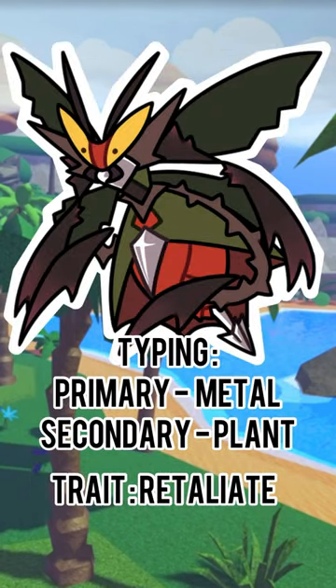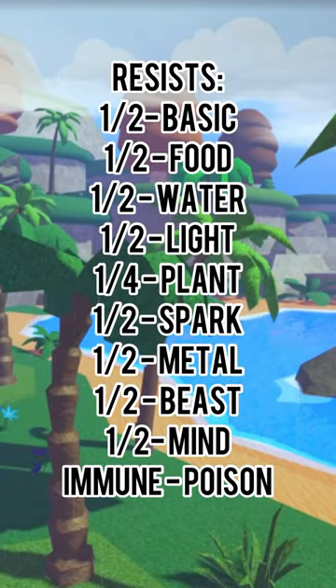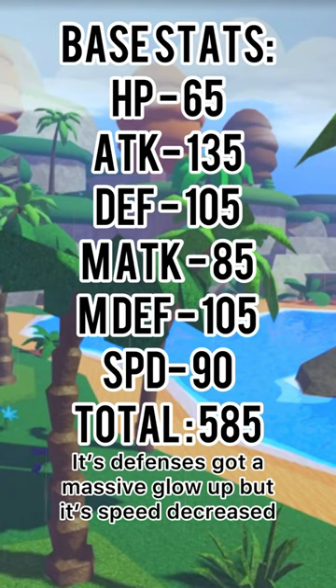Awakened Thornet is way better typewise — only 2 weaknesses, and it resists 9 out of the 19 types in Doodle World. Plus, it's immune to poison. Still, for this fire weakness though, you'd better get something on the team for that.